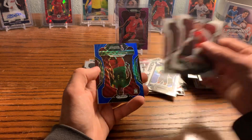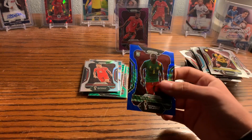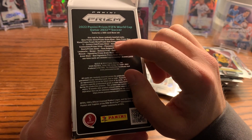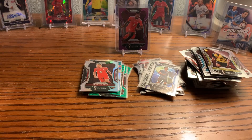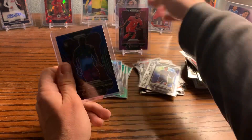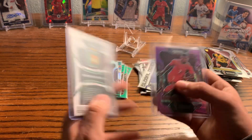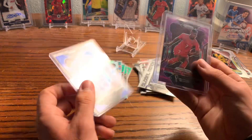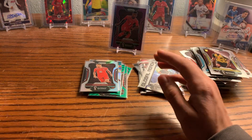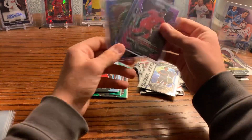Blue Wave! We got a Blue Wave — numbered to 199 for Michael Ngadu of Cameroon. I'm sure I butchered the name. Then we also have our Purple Wave, Bril Embolo /99. The Blue Wave /199 is less rare but it shows how many blasters they made — if every card is numbered to 199 and put in a blaster, you're not going to get one per blaster. So I think we got pretty fortunate with these three blasters — I think we did pretty well.